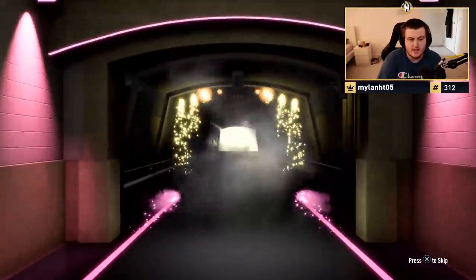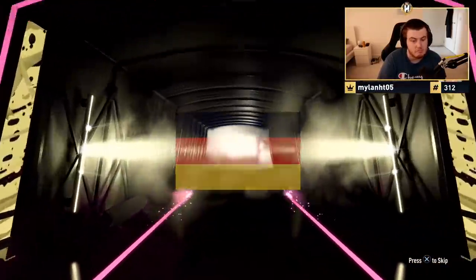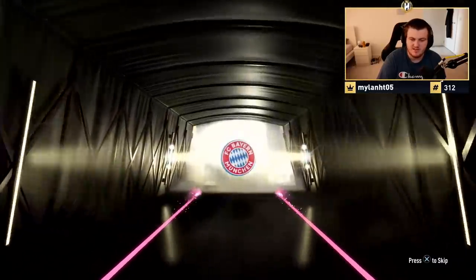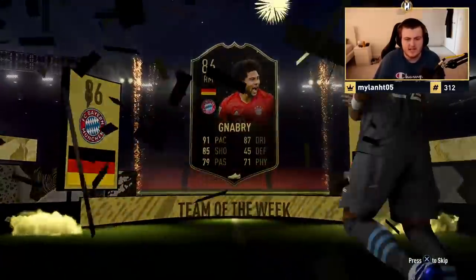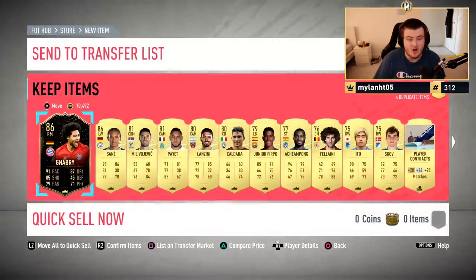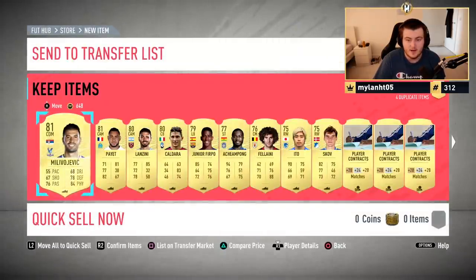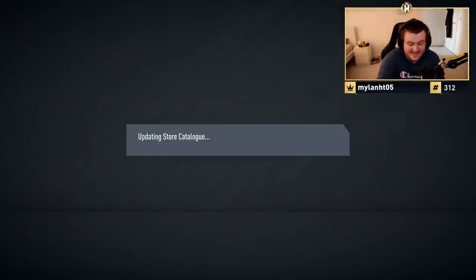Second pack — what is it going to be? It's going to be an in-form walkout. Come on, it'll be KDB. German right mid Nabry? That's not bad if it's Nabry — he's 86 or something. 86 Nabry, we'll take that. He'll probably have a value of like 25 to 30k. And 86 Sane, not bad at all. A current Bayern and a future Bayern player. I've done well for rewards there, I'm happy.